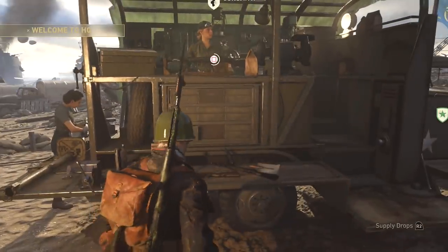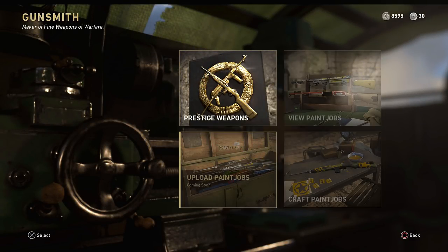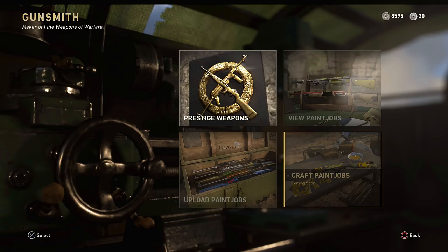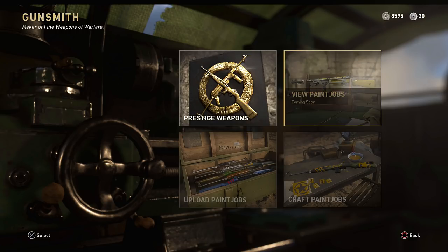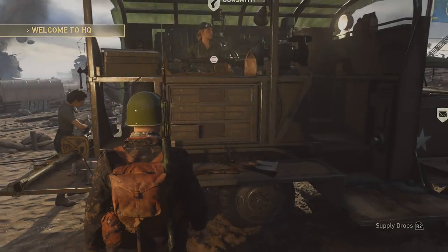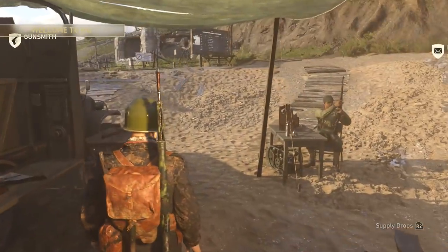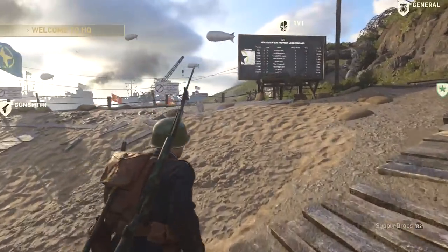Over here is a really important thing — the gunsmith. The gunsmith allows you to prestige weapons. You can create paint jobs, upload paint jobs, and view other paint jobs that people created. This is coming very soon, but it's one thing that Sledgehammer never talked about — I never knew they were going to be doing this. Having our own paint jobs, which actually looks like it covers the entire weapon this year, is really cool. I'm excited to get in and start doing that.